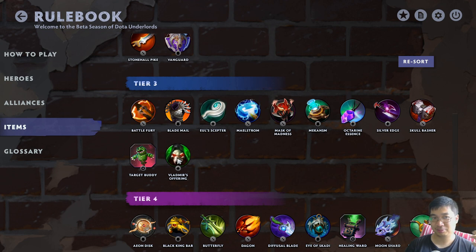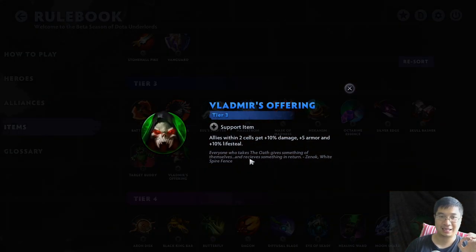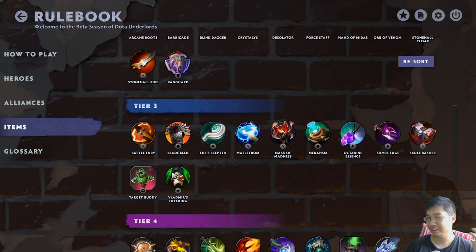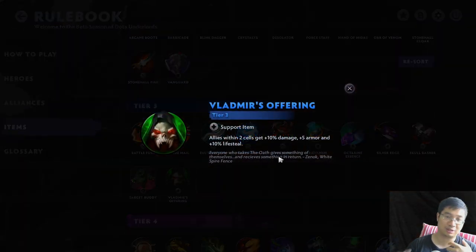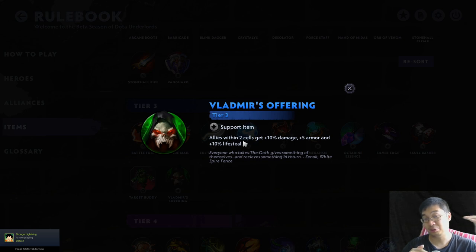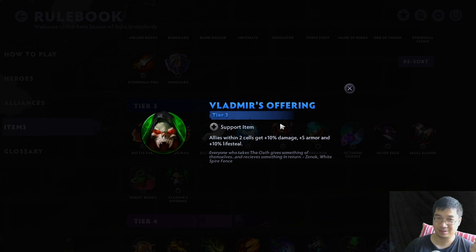The top tier 3 item for me has to be the Vitamins Offered. The plus 10 damage and 10 lifesteal is okay, the 5 mana is really good. It's basically a 2-cell radius, so it gives your entire team pretty much a chainmail each, and also lifesteal and attack damage - it's like a small Assault Cuirass but in a wider range. I always give it to a unit that's kind of in the center of the team, so it can extend to the range units behind it or the front lines in front. It's a really top-tier, S-tier item for me.